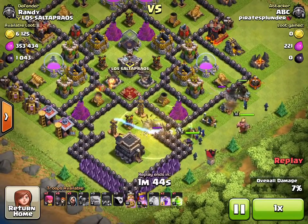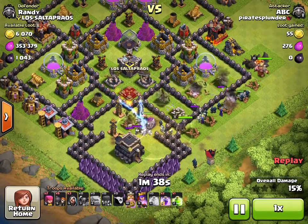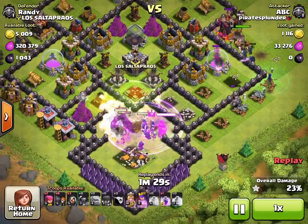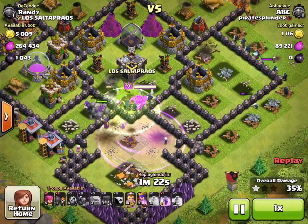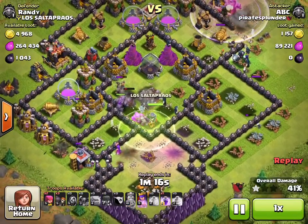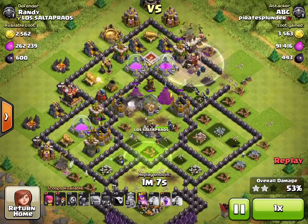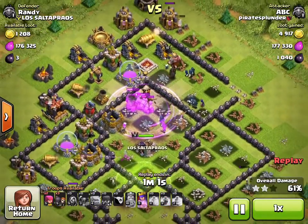I could spend up to 100,000 gold just hitting next, though I usually don't spend that much. I do spend a lot to find the perfect base, and this one looked really good. I wipe out the bottom and put the Jump spell down to get my Golems and PEKKAs into the middle compartment. Unfortunately my Wizards rush ahead so some get killed, and there are some double Giant Bombs in the middle, but I have another force going around the top.